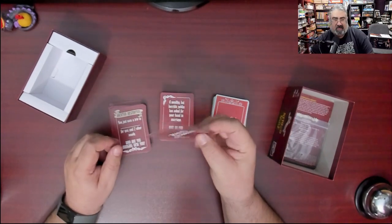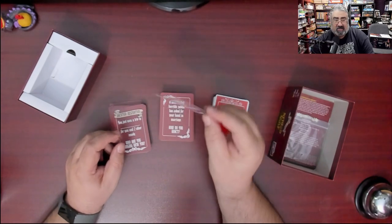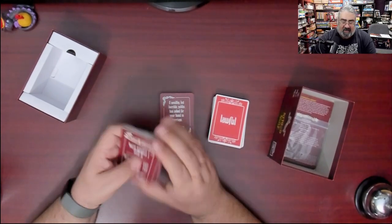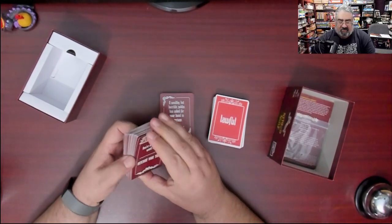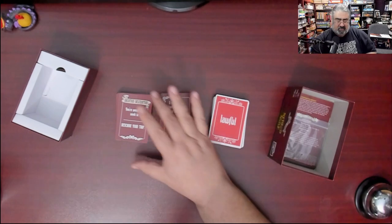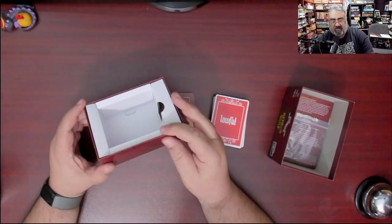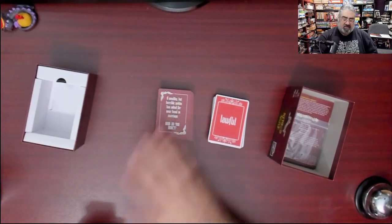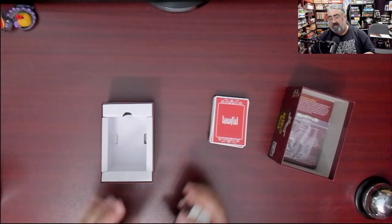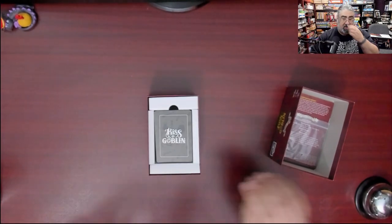Card quality here is supremely thin — not the best I've ever seen. No linen finish or anything like that, and the cards were already slightly warped, so production quality is mediocre. They should shuffle well, and you may want to sleeve them. If you do sleeve them they won't fit back in the card tray, but they might fit in the larger outer box. So there may actually be a reason for the larger box — you can pull out the insert and put sleeved cards in there.